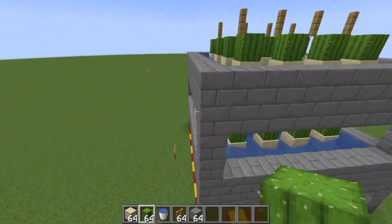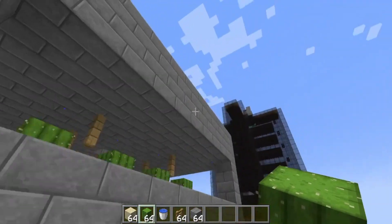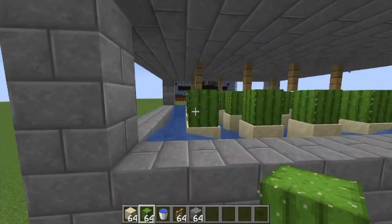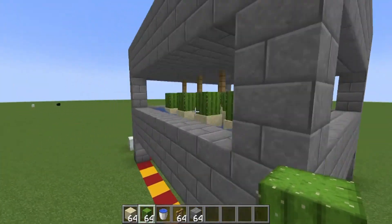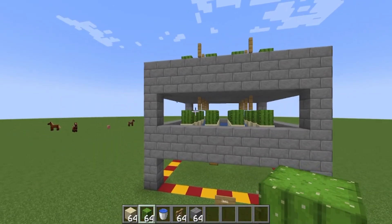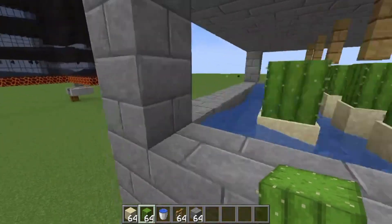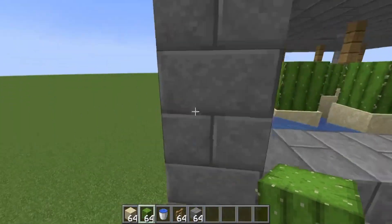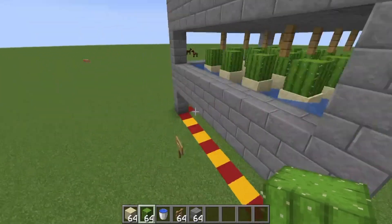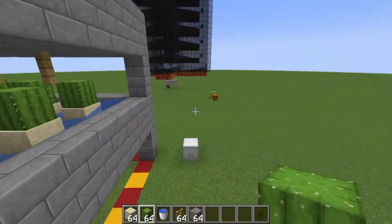And there you have it — pretty much what it is. A simple bone meal farm. This can go as high as you want it until you reach your block limit. It doesn't take long to build at all, and it's a great starter farm as well. Especially if you're trying to grow a lot of trees to get a lot of wood, or grow crops to get a farm going. All you guys got to do is find a desert, get some cactus, get some sand, and get some solid blocks. Iron is still start-game stuff, chest is start of the game — all this is basically start of the game material.